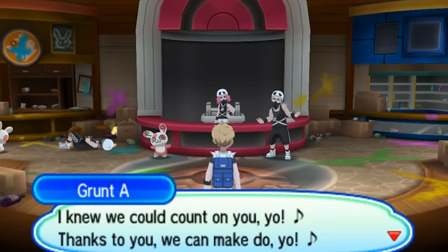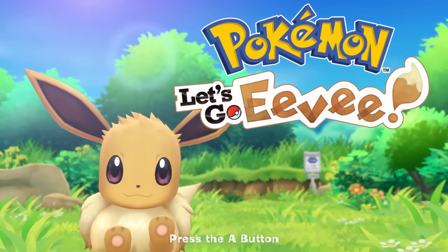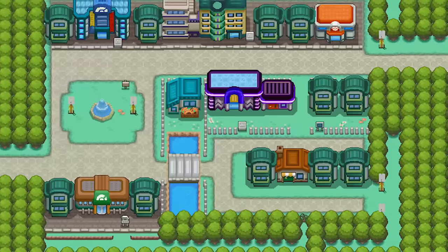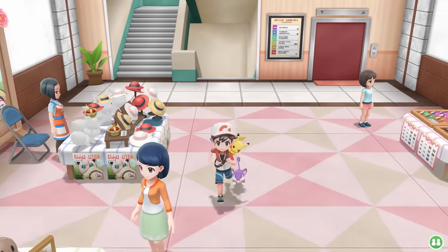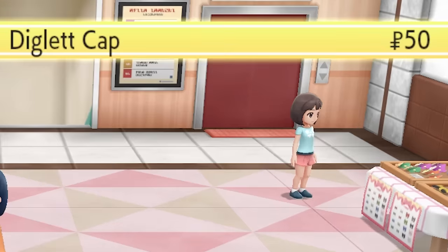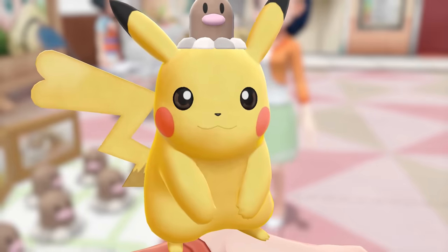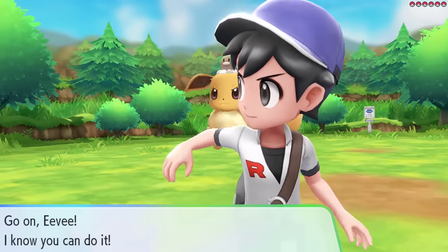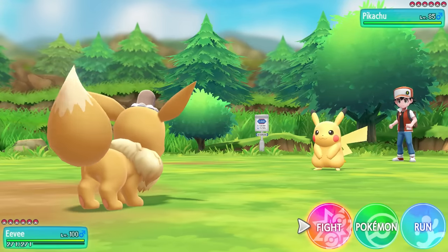And finally, last but not least, we have Let's Go Pikachu and Eevee. In these games, the cheapest thing you could buy is in the Celadon City Department Store on the fourth floor. Here, you'll see a lady with a table full of Diglets. The only thing she sells is a Diglett cap, which you can buy for 50 Poké Dollars and then put on your partner Pikachu or Eevee. And with that, you now know the cheapest items you can buy in every Pokémon game and every Pokémon generation.